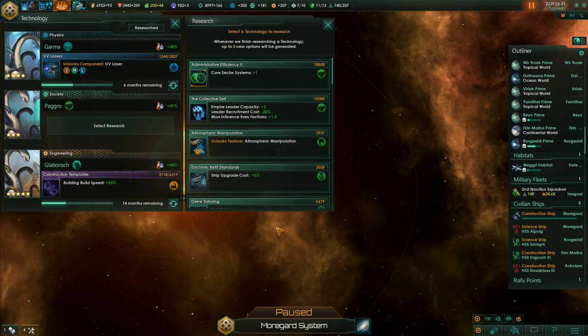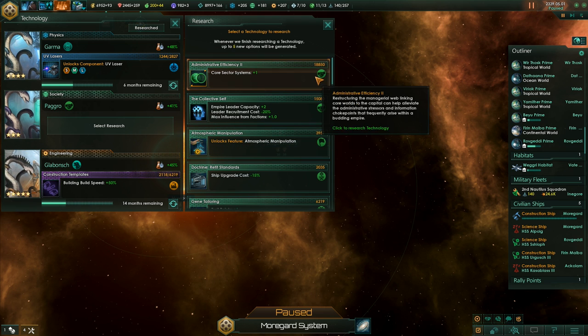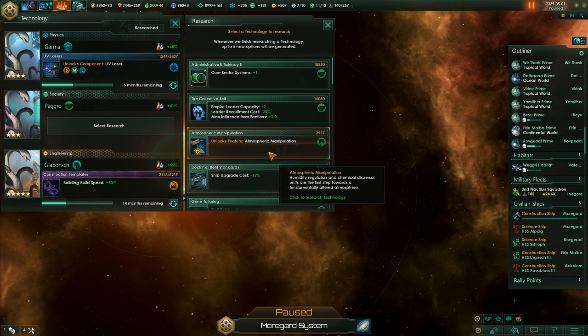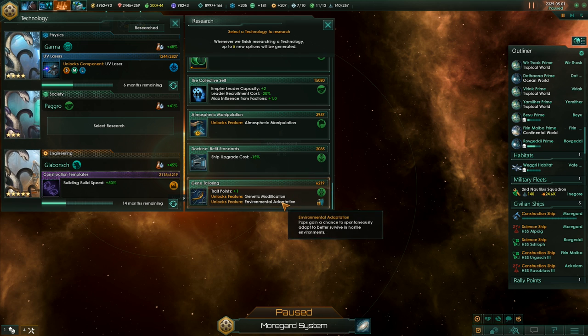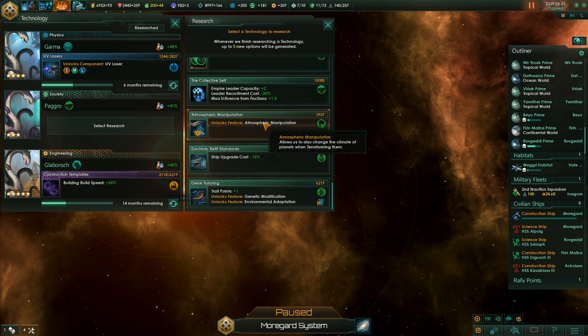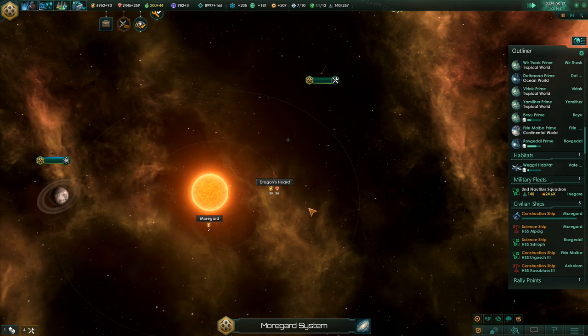More research is done — clone vats, plus one core sector systems. But that's 18,000, I think that can wait a little bit. Ship upgrade cost — it's not that important. Let's grab atmospheric manipulation. Alright, carry on then.